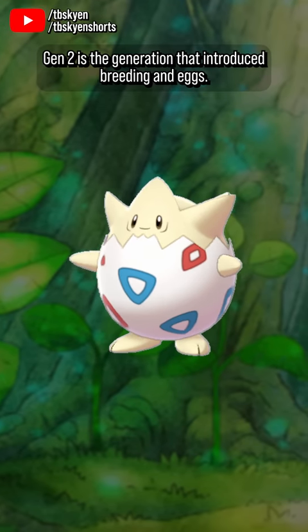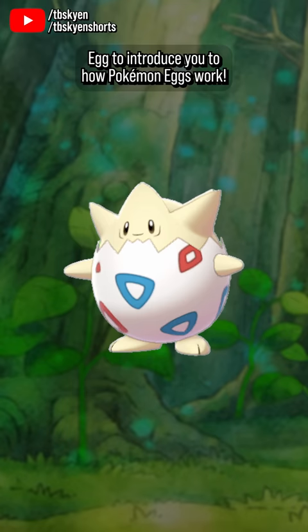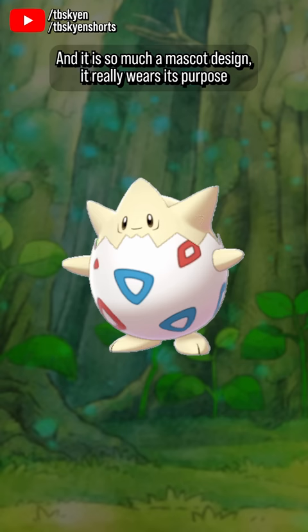Gen 2 is the generation that introduced breeding and eggs, and what better way to introduce that mechanic than to give it a mascot. And that mascot is Togepi — the egg-shaped egg Pokémon that you get from your very first Pokémon egg to introduce you to how Pokémon eggs work. Egg. It also helps to introduce the friendship mechanic, which gates its evolution.